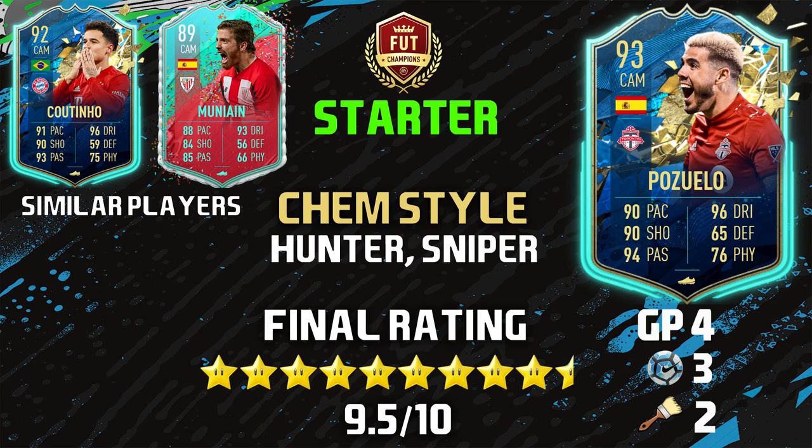On to the recommended chem styles: number one is going to be a Hunter — max out the pace and increase the shooting, increase the finishing plus five to make it go up to 92, and you got yourself an incredible center attacking mid. The second one is going to be a Sniper — max out the shooting, max out the dribbling, and you are good to go.